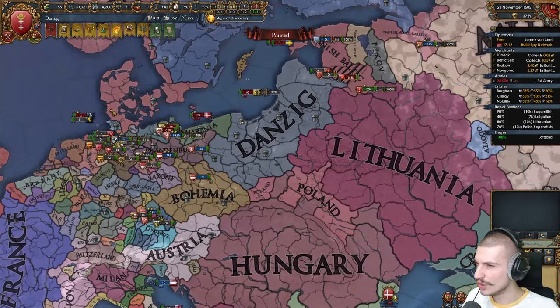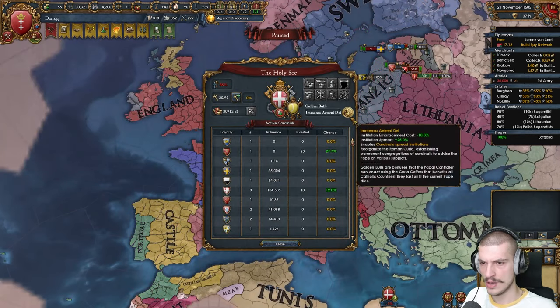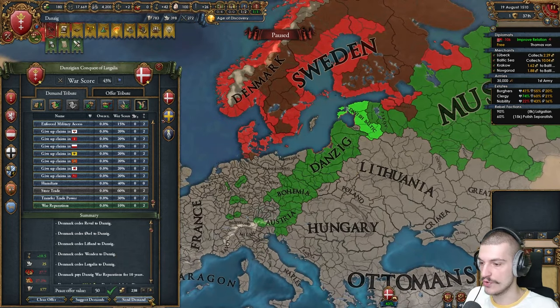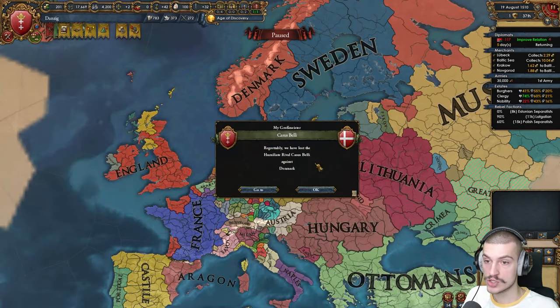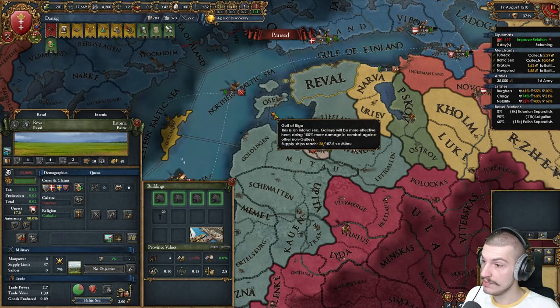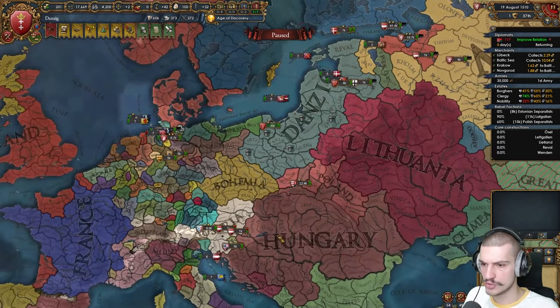Colonialism has appeared — I guess we got cardinal spread institutions. Since the only thing I want is this and war reps, and they will already give that to me, I feel like I'm going to peace out — there's no need to drag this on any longer than we need to. That's our war with Denmark done. A couple more provinces — these are all decent dev provinces. Not bad. Let's core that up and chill for a bit.